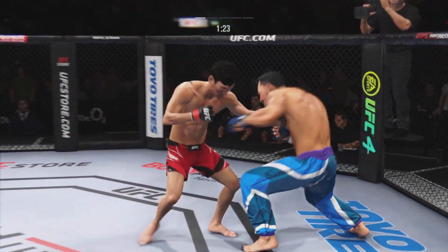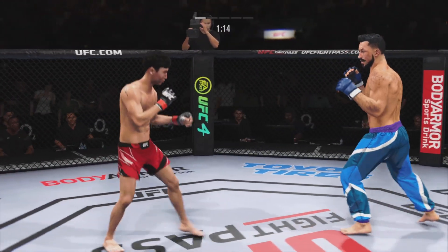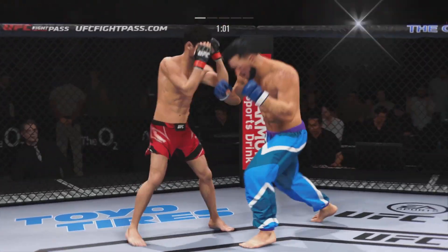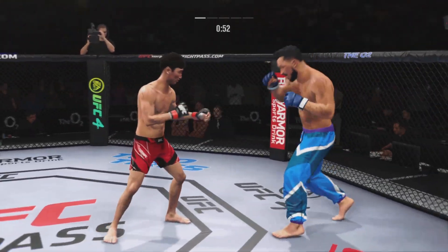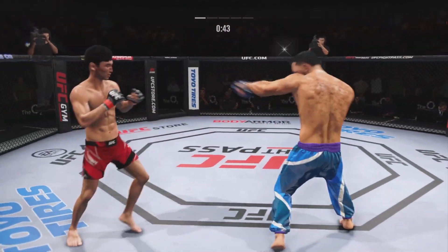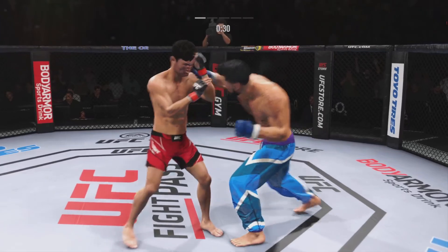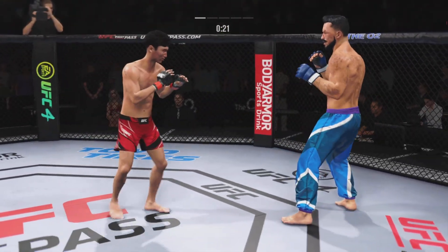How good is that right hand? Really using his reach advantage as he lands the jab there. What a punch. Choi's hook shot gets blocked — the defense saw that one coming. Sneaky head kick. Both guys really throwing with authority. You've got to check these low leg kicks. Straight punch lands.